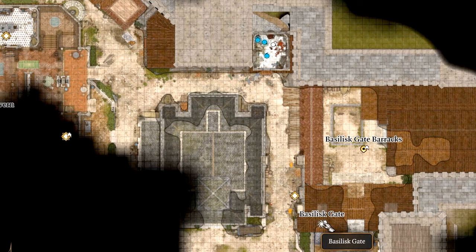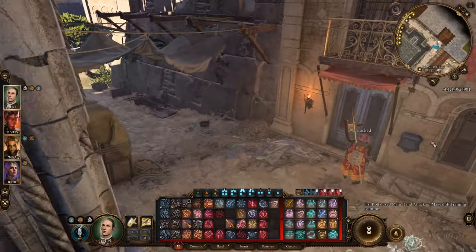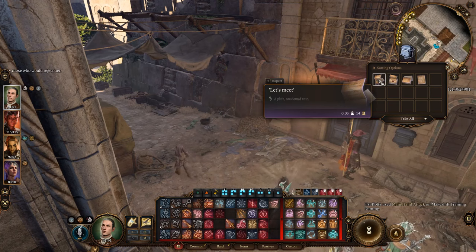Dribble's severed pelvis can be found in the lower city, in a building located close to the Basilisk Gate waypoint. If you head north up the alley next to the gate, you'll find some double doors you can pick, and inside you'll see Gohumbri Tresp's body on the floor. If you interact with the body, you'll find Dribble's severed pelvis.